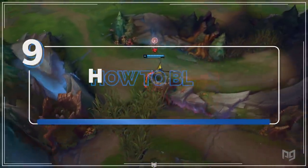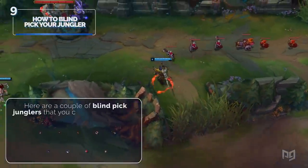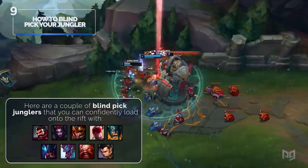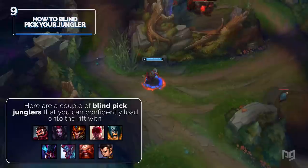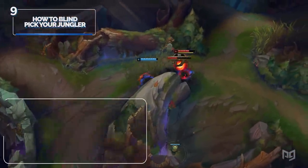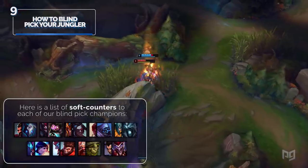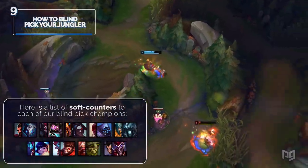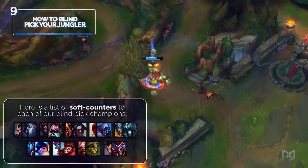Blind-picking junglers is extremely common at the highest levels of play. Reliable blind picks include Graves, Elise, Jarvan IV, Lee Sin, Olaf, Rek'Sai, Trundle, Gragas, and Xin Zhao. Jungle is still about priority, but it's important to pick soft counters that fit your team's composition to stack up as many advantages as possible. Soft counters for each: against Graves pick Kindred; against Elise pick Dr. Mundo; against Jarvan pick Kayn; against Lee Sin pick Jax; against Olaf pick Karthus; against Rek'Sai pick Nunu; against Trundle pick Wukong; against Gragas pick Ivern; and against Xin Zhao pick Shaco.